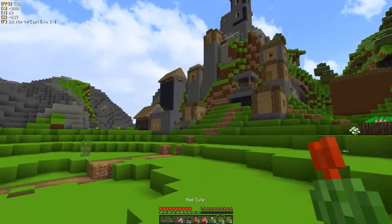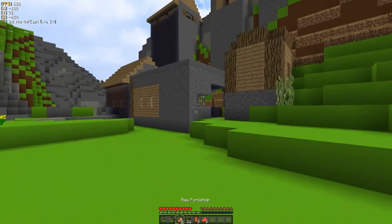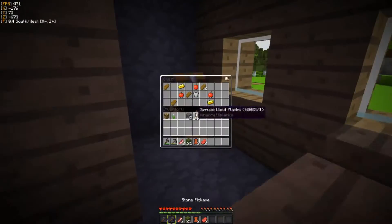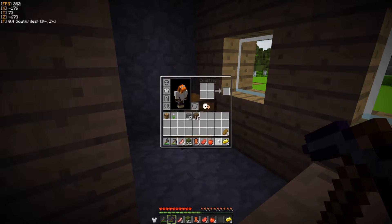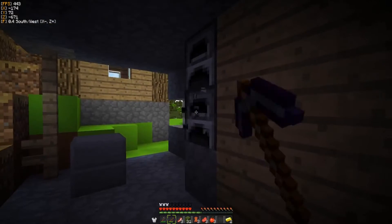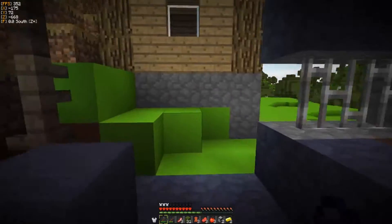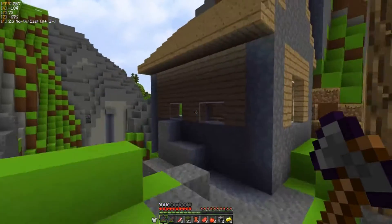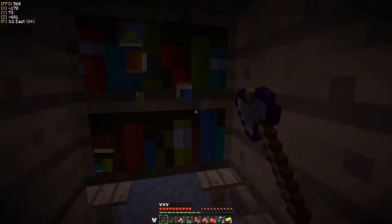A zombie just spawned on the surface — they'll spawn under the trees. Watch out especially for skeletons because they'll shoot you from afar. I got three apples, and that's three cobblestone for us. I have a stack of cobble I can trade for obsidian right now. We could make enchants if we cave and find diamonds — wait no, we have to trade for diamonds through the villager.